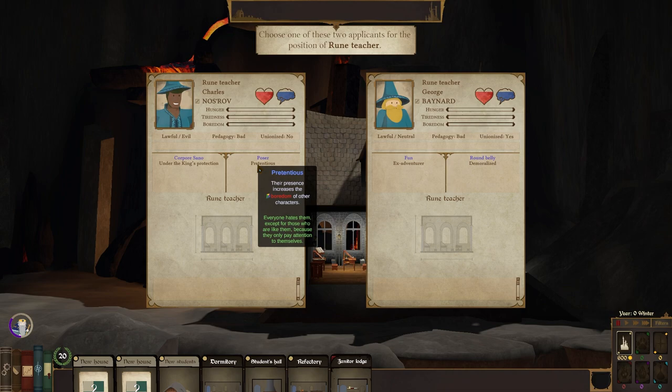Presence increases the boredom of other characters — boredom grows 20% faster for all other characters. That's an awful combination. That is actually an awful, awful combination.